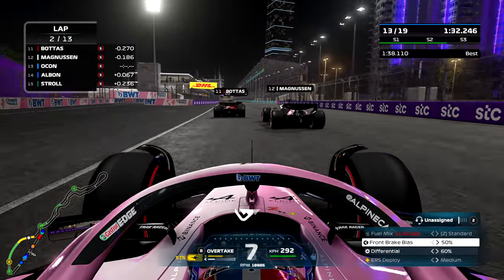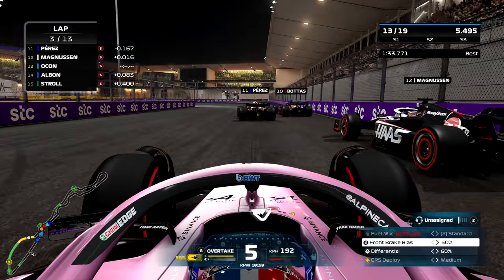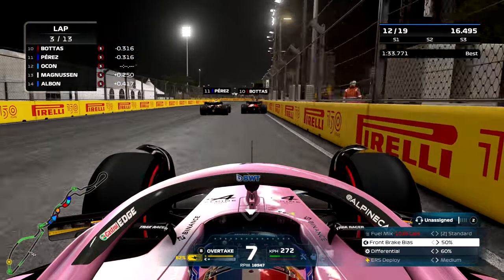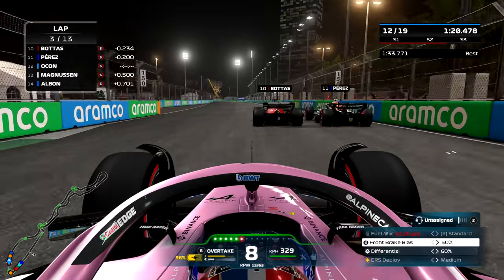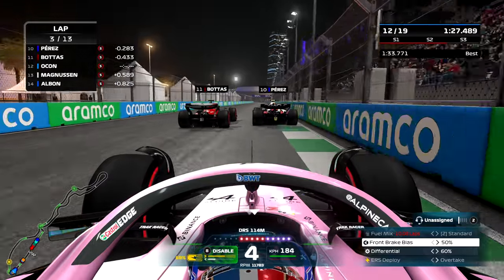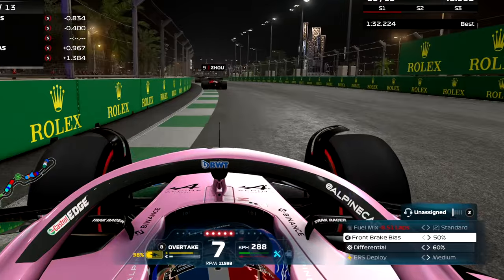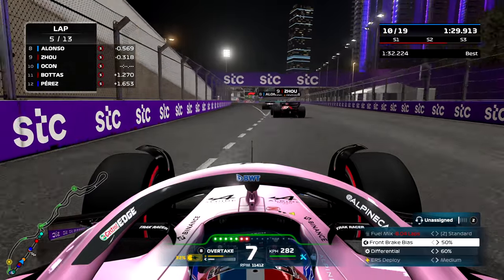We're about to start lap three with a whole bunch of cars fighting in front of us. Boras is trying to make a move on Perez into turn one — with this aggression it must be post-mullet Boras, because pre-mullet Boras would not have gone for this move. They're still side by side exiting turn two. In 2021 this would have been the battle of the number two drivers. By the end of the lap we've got the straight-line speed past them, but now the fuel is starting to weigh the car down — I can definitely feel the performance slipping away.